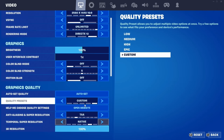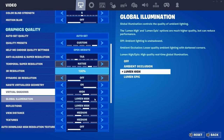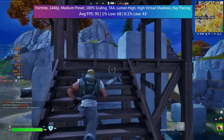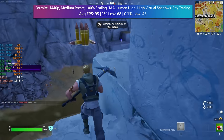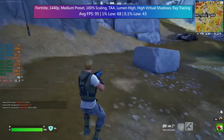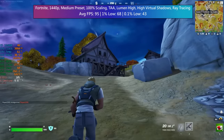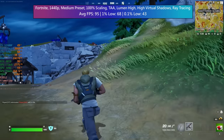In Fortnite I wanted to try and combine good graphics with solid performance because the Unreal Engine 5 upgrade makes it look incredible. With that in mind I went with 1440p resolution and the medium preset. I also enabled Lumen and high virtual shadows while activating ray tracing as well. I thought this was probably going to be a bit much for the hardware trying to maintain solid frame rates, but against my better judgment I didn't enable any upscaling or reduce the resolution scaling. Even so the FPS was pretty good and the game looked nice. If you're playing more seriously and competitively then I'd recommend turning the visual options way down, but it's nice to see really great looking graphics and still maintain a decent frame rate at 1440p.